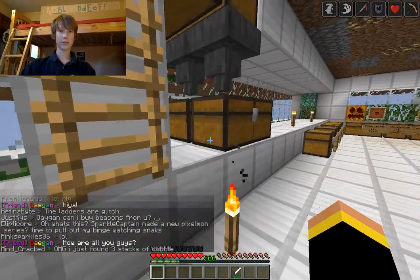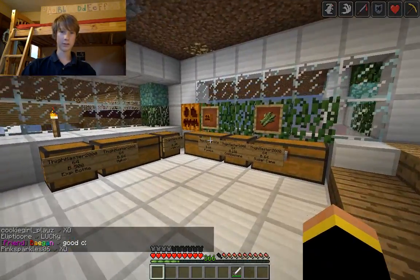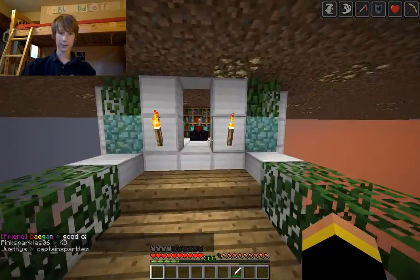It originally was built with netherrack and other ugly stuff. This used to be my shop — when I got rid of it, then I brought it back. So I've got some items here. Then the enchanting room.